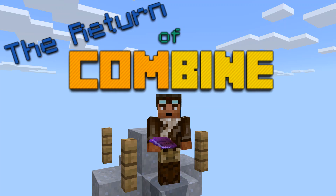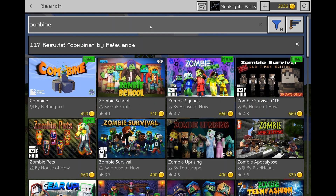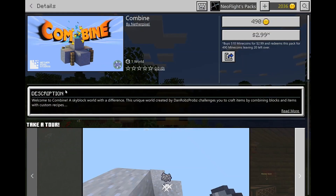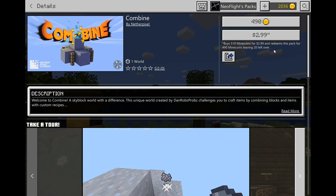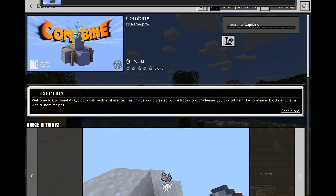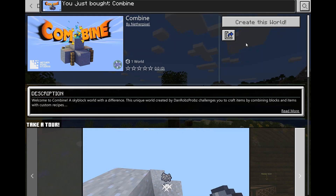Hey, it's Neoflight, and I'm just so excited today because map creator Dan Rob's Probs is making his Marketplace debut with a map of his called Combine. This is a map he released a while ago. I discovered it about a year ago and played it all the way to the end — I beat it. It's a great map that makes use of some unique concepts. So I'm getting on the Marketplace today to buy this map and start a world.